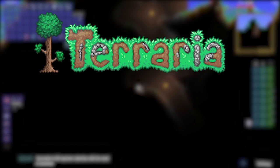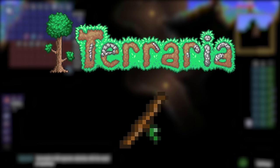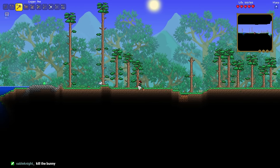A couple weeks ago, I decided to try and play through all of Terraria using only the Wand of Sparking to kill bosses and enemies. I can't use any extra summons, I can't use traps to help out — this is the only thing I can use to kill bosses. Here's how it went.